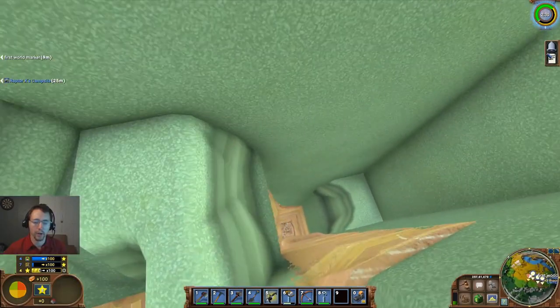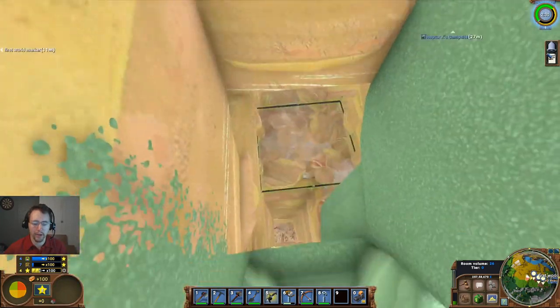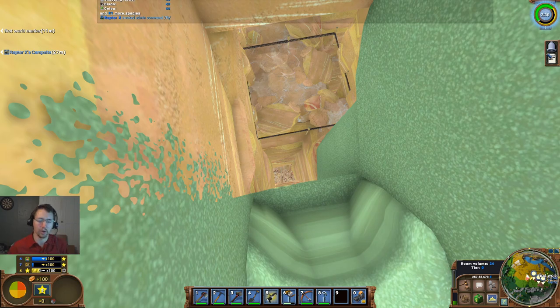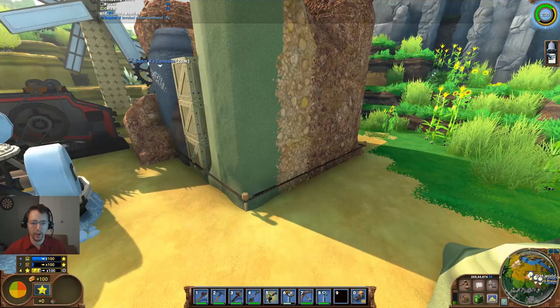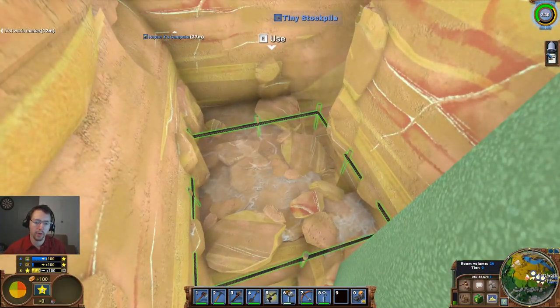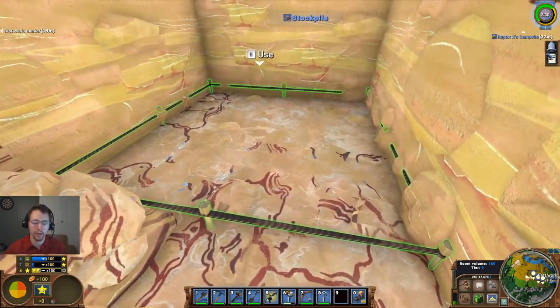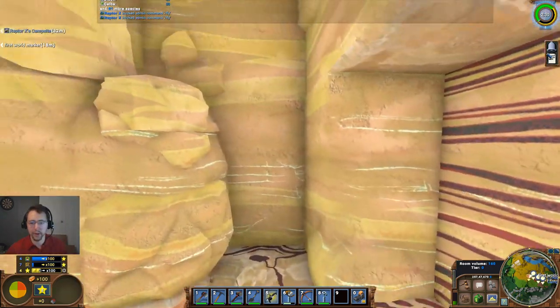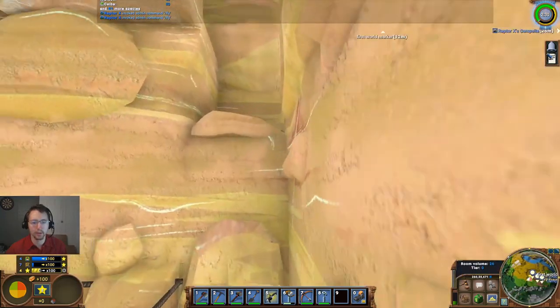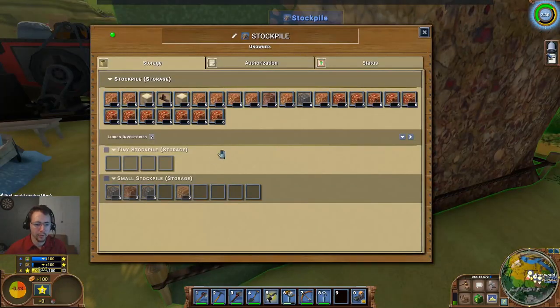I'm going to show you the basic setup I use for getting things from the bottom to the top and vice versa quickly. Here is my stockpile — it is about 10 blocks, maybe a little bit less, from this small stockpile I've set up here, which is again 10 or less blocks from this large stockpile over there. I've also made myself a little rock staircase to get up here — that's about 8 blocks from that one. The important bit is that you can reach this stockpile from this one, and that this one can be reached from your other one as well.